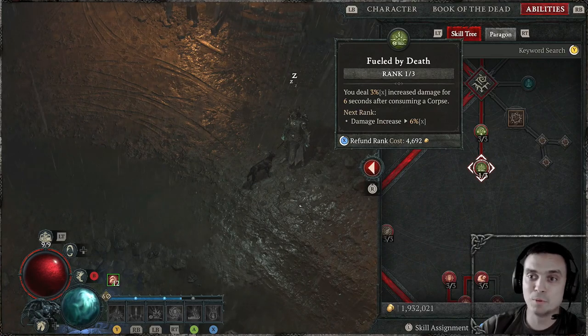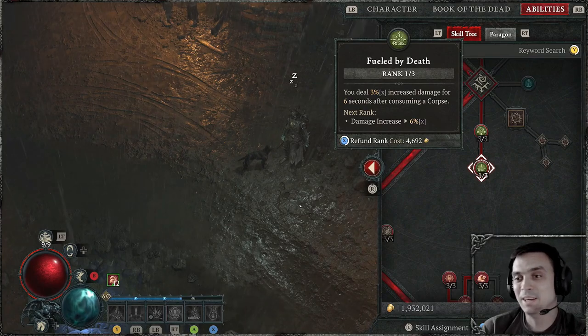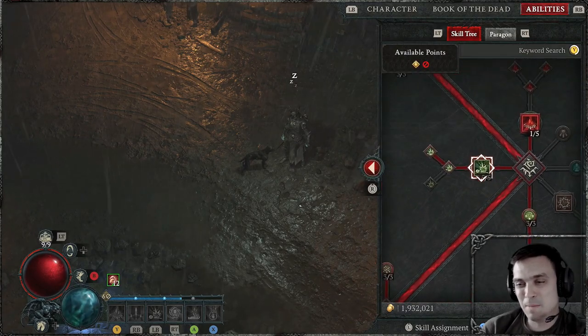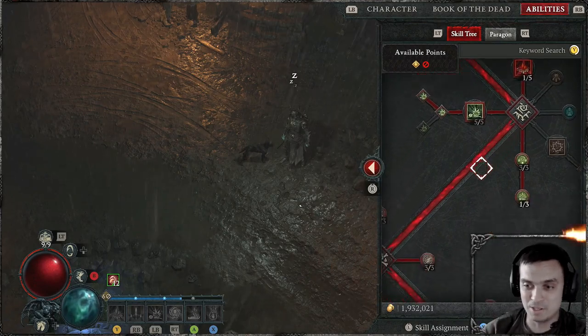And Fueled by Death to get a little bit of extra damage. I wanted to max this out, but I couldn't find what else I can sacrifice to get those points. Maybe I'll drop 2 points from somewhere and put them there, I'm not quite sure. But for now, this is how it is.